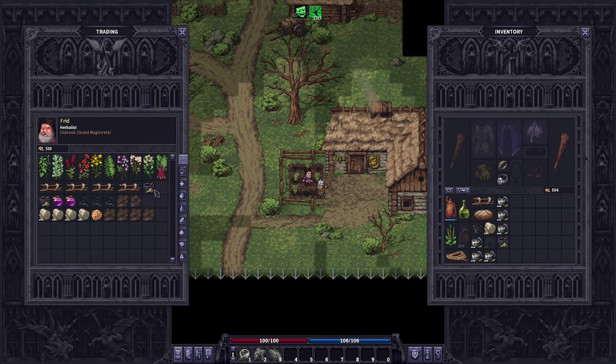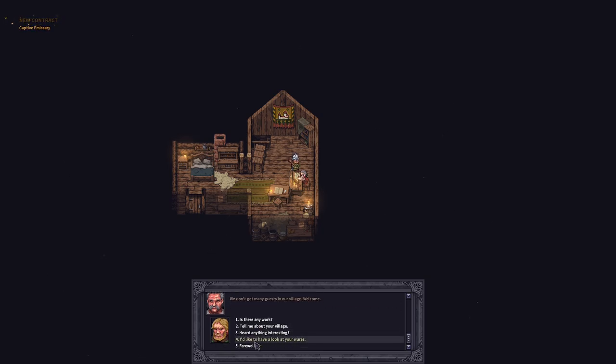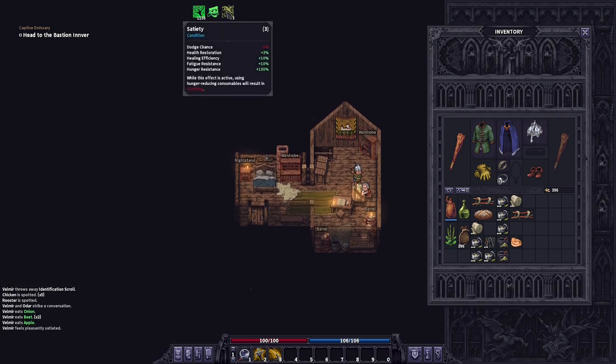We've got to talk to the apothecary and pick up some healing supplies, and probably a splint for that matter. Sell the nails and sell the rope, everything else comes with us. Now we gotta talk to the elder — he's gonna give us a contract. This contract is gonna take us over to Bastion Inver. The names of these points of interest are always randomly generated, but the contract is always basically the same — it's gonna be a human dungeon, go there, clear it. The clear condition is to rescue the captive emissary. We do have food, we are now fully satiated. Awesome — let's get out of here.